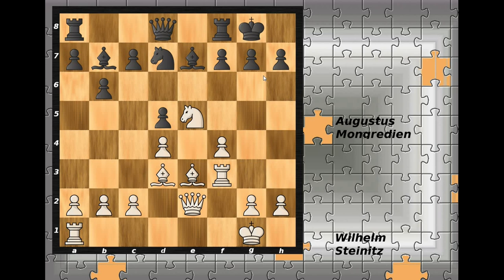In the game, f5 was played, closing the diagonal. White continues with rook h3, preparing queen h5 and attacking the black king. Black wouldn't be able to do much, so g6 was played in the game, preventing queen to h5. White doesn't waste time and plays g4, preparing to demolish the pawn structure around the black king.